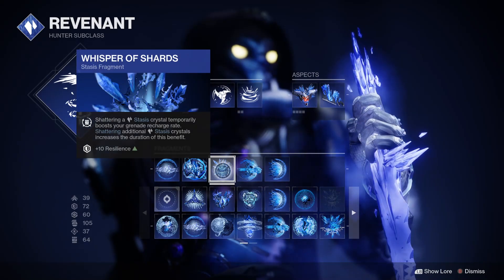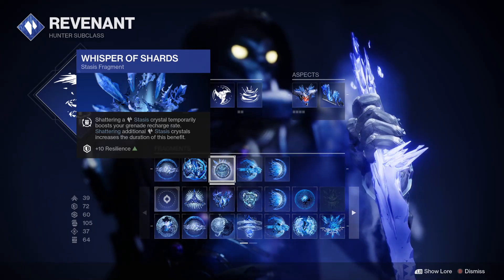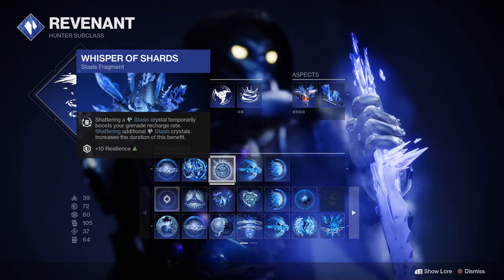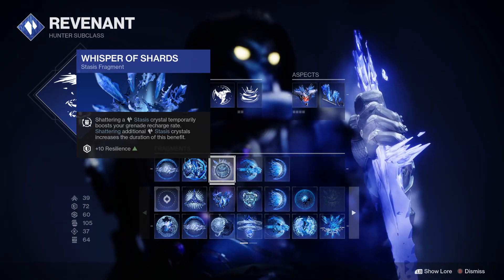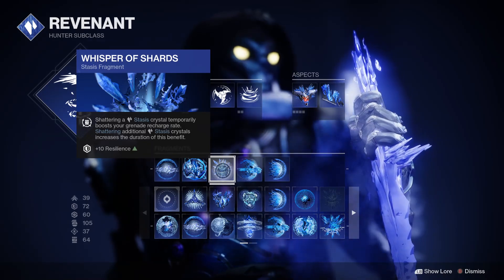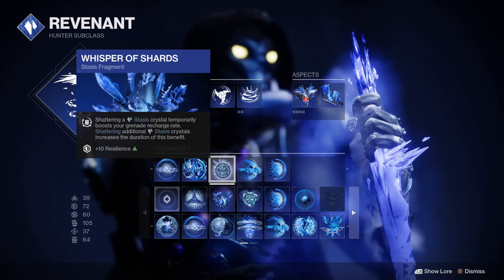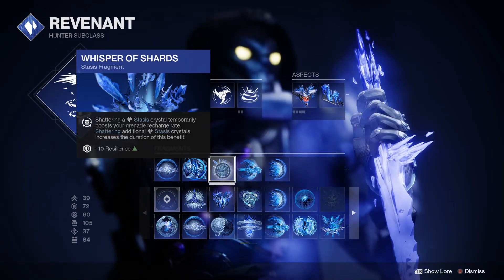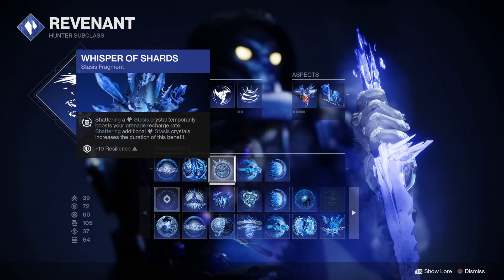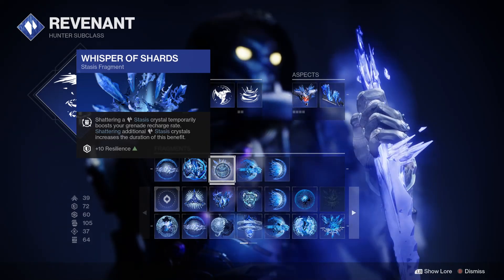Whisper of Shards — shattering a Stasis crystal temporarily boosts your grenade recharge rate. Shattering additional Stasis crystals increases the duration of this benefit, plus 10 resilience. The way this is going to benefit us is with our Aspect Touch of Winter — we're going to have a little Stasis crystal, and by breaking that, we're going to be boosting our grenade recharge rate.